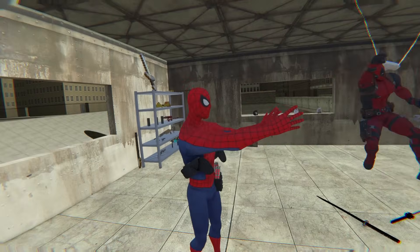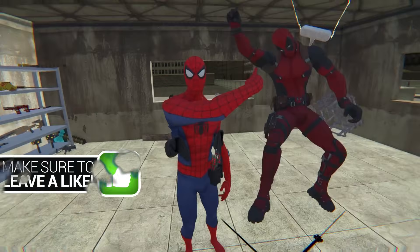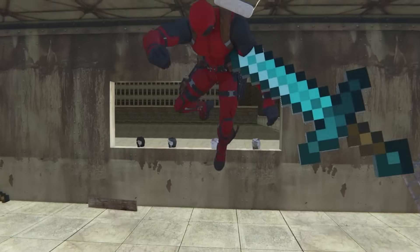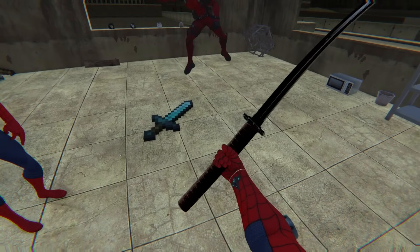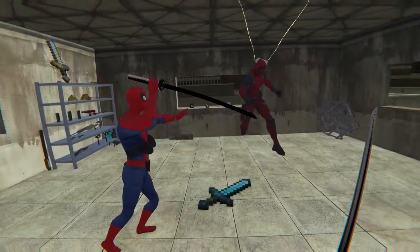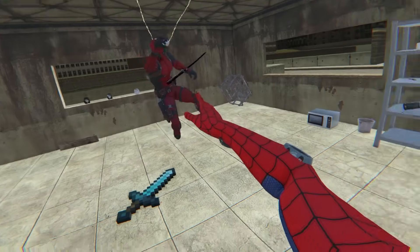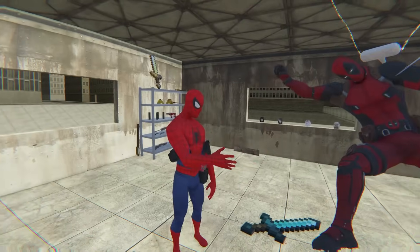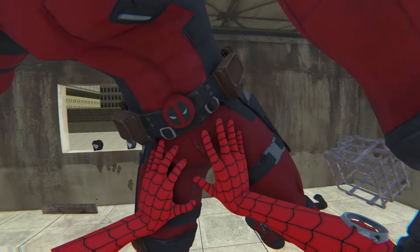Here we are with all our preparations set, ready to see what Mr. Pool can take. I'm gonna start off with a Mycroft sword - easy, did nothing. Maybe his own katanas? Give it a go. I think I missed slightly - I got him in the hand. Mr. Pool, let's be formal about it - this doesn't hurt him.